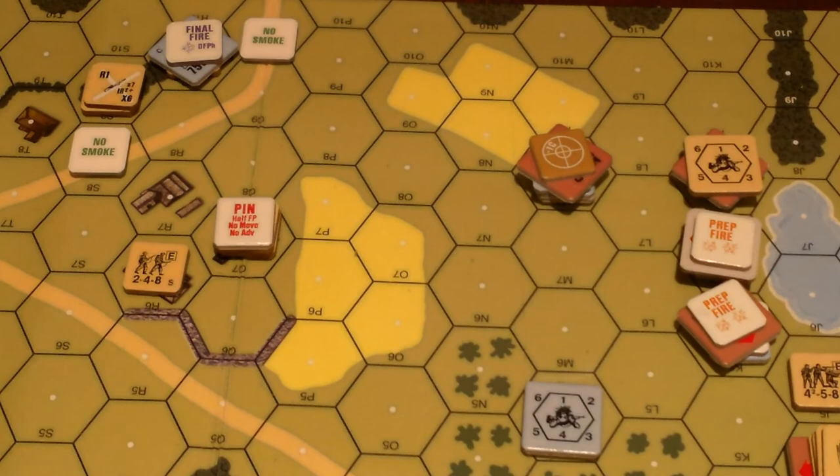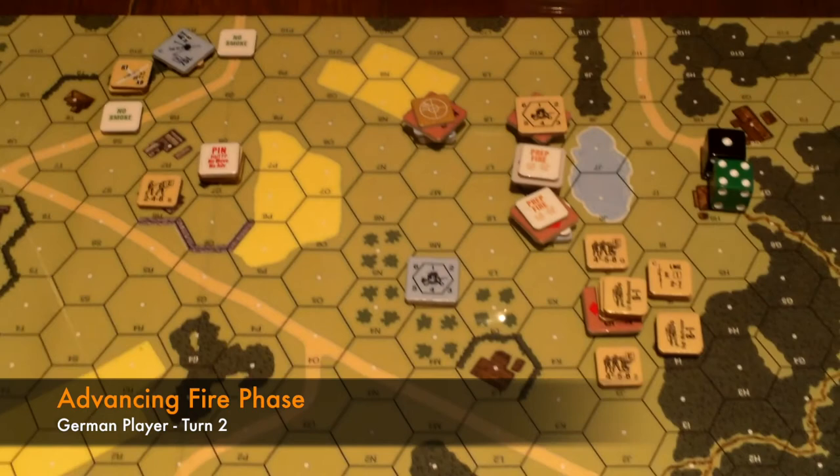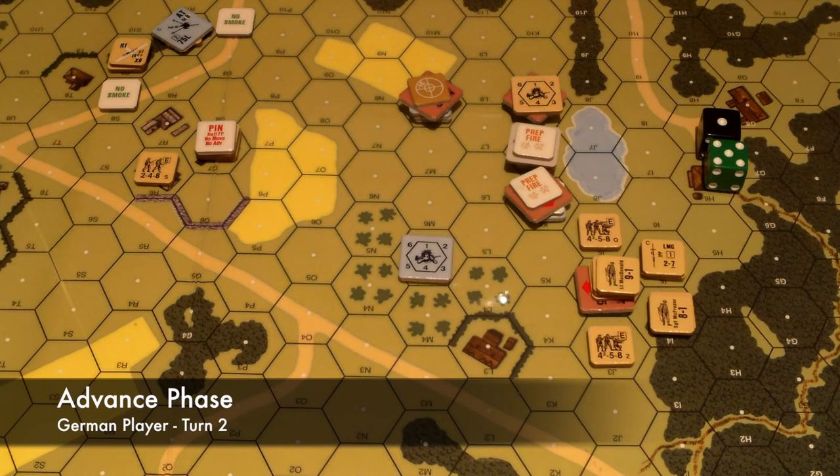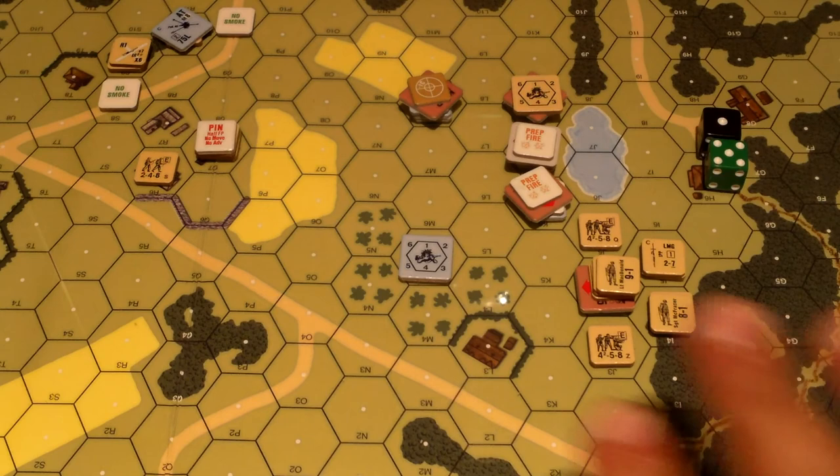Let's call that the end of the defensive fire phase. Advancing fire phase - the Germans fired everything they can basically, so there's no advancing fire. The advance phase - no one wants to advance. They're just hunkering down in their pillboxes waiting to die. Close combat phase - no close combat. That's the end of the turn. I'm going to clear off all these prep fire and pin markers - the prep fire should have come off during the advancing fire phase. That's the end of the turn - keep an eye out for the next one. Thanks for watching.